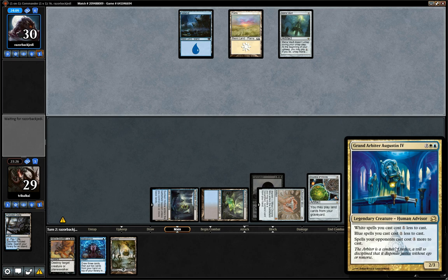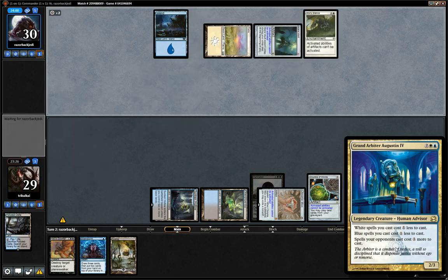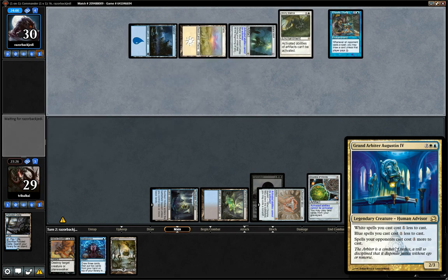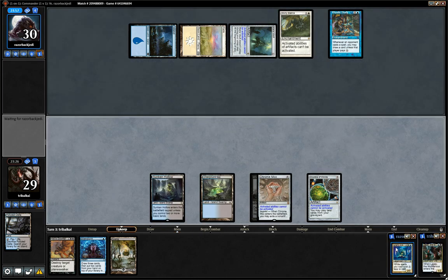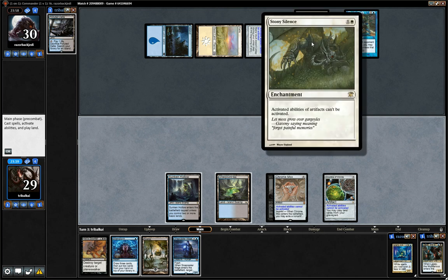Grand Arbiter Augustin is a 2/3 for 4 mana in Azorius and it makes white spells cost one less, blue spells cost one less, and spells that we cast cost one more. It's a very taxing deck, and that Stony Silence is going to hurt our Chrome Mox.